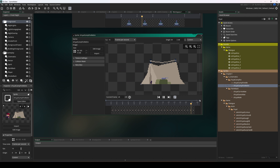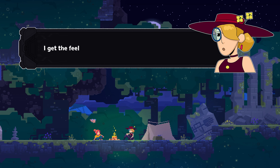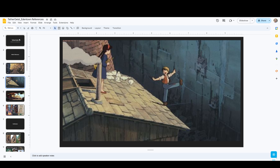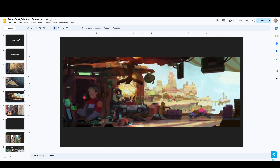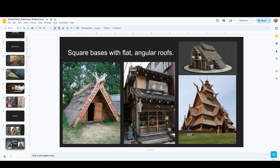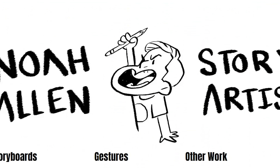Noah is fully responsible for all the animation, both pixel and 2D, in the game — unless it's procedural animation. That's Jordan's purview. I am in charge of visual research, color direction, and now narrating this series of art devlogs, which means this is probably the last you'll hear from Noah on this channel.